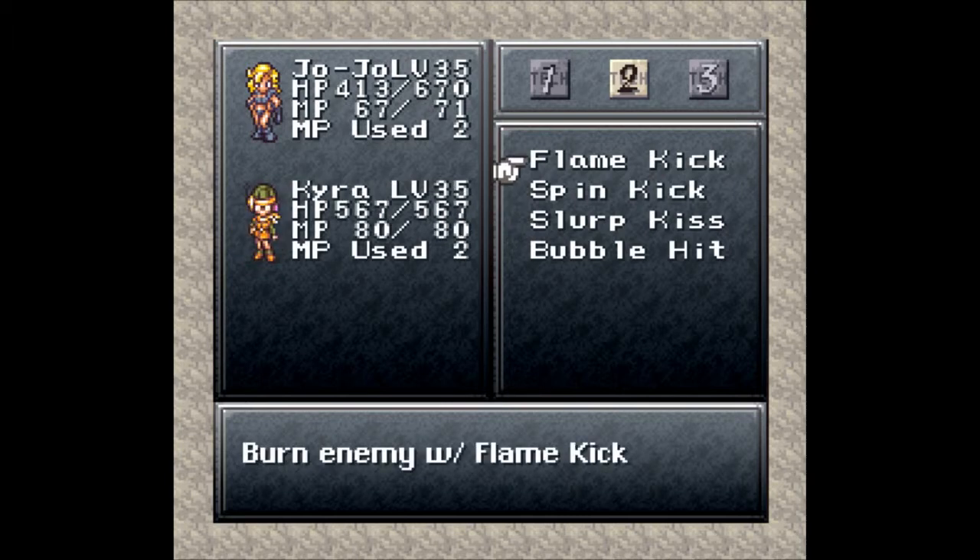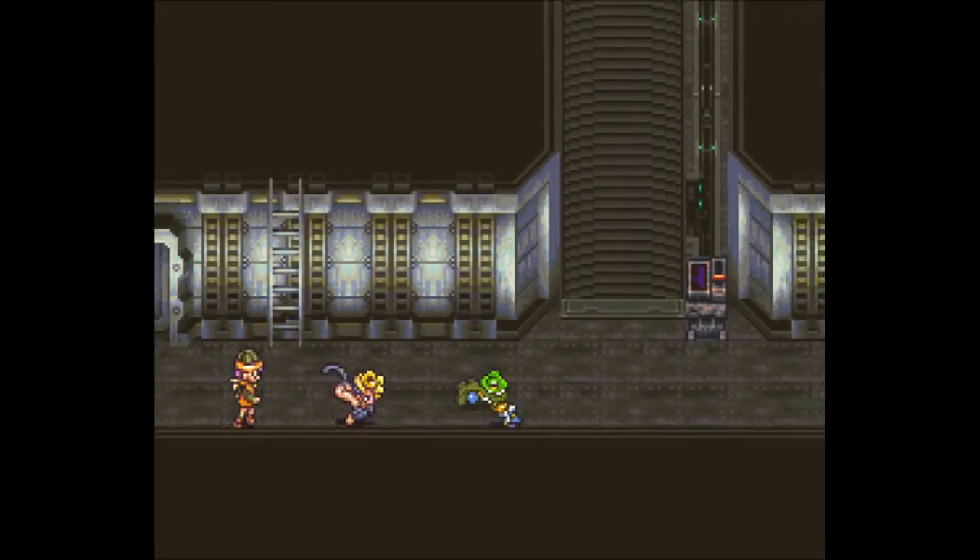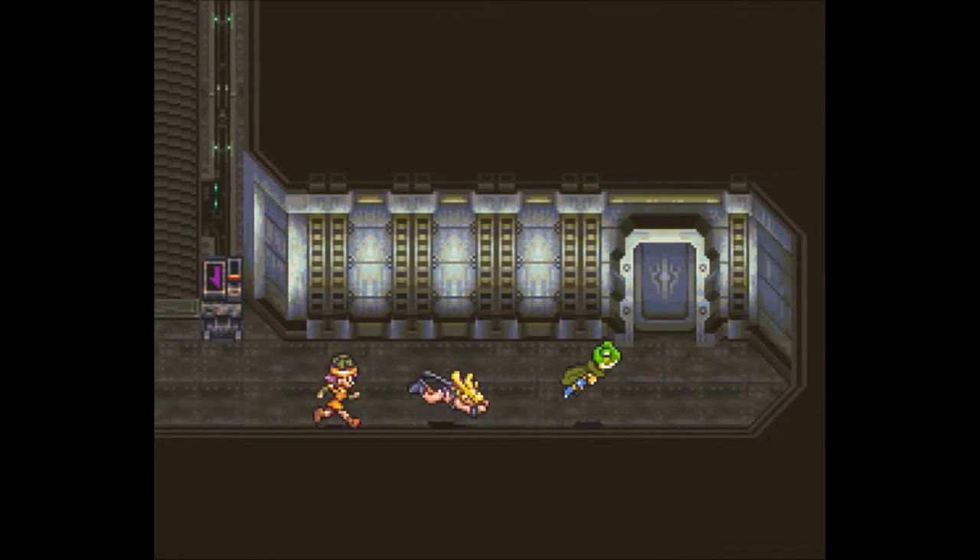Well, the first one in a while — they have learned Flame Kick. Probably the same as Volt Bite; I assume Kyra casts fire on JoJo and then JoJo kicks. But we've learned a dual attack and that's always fun.